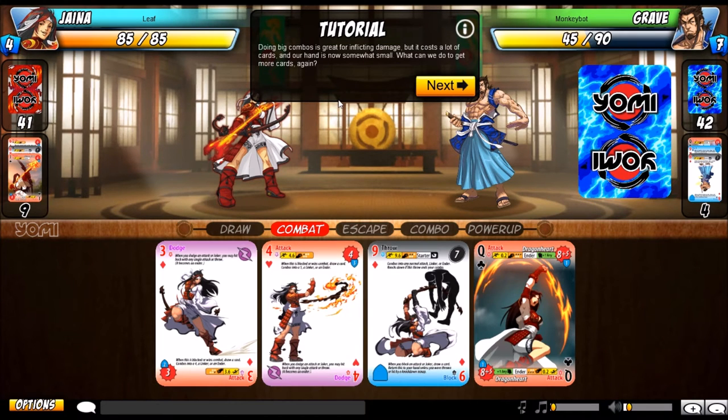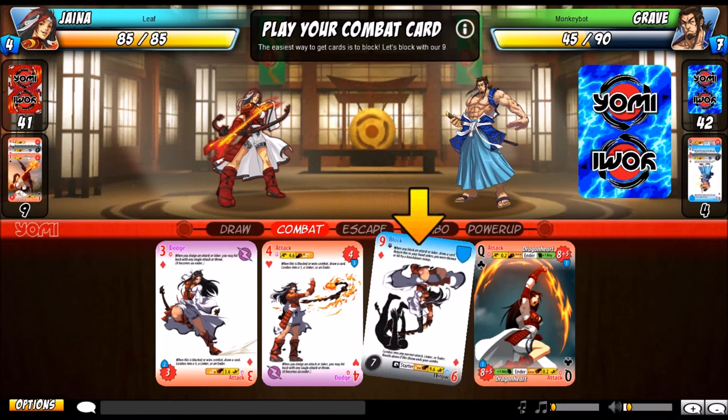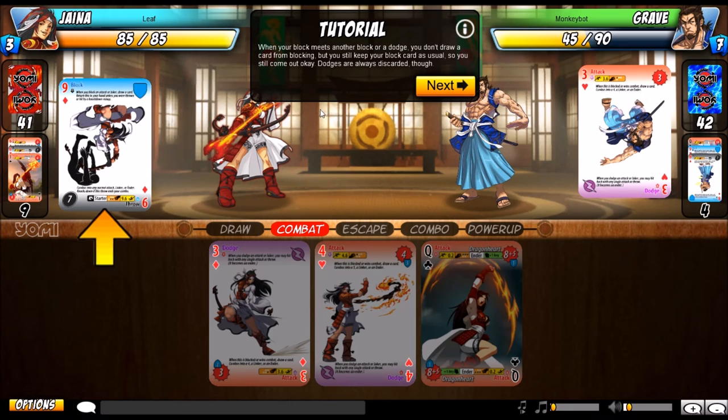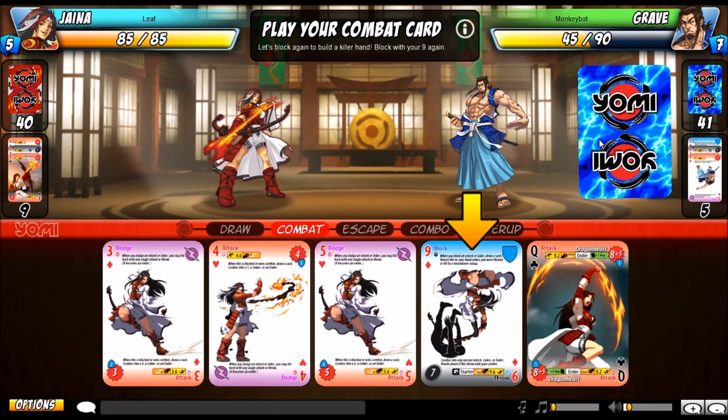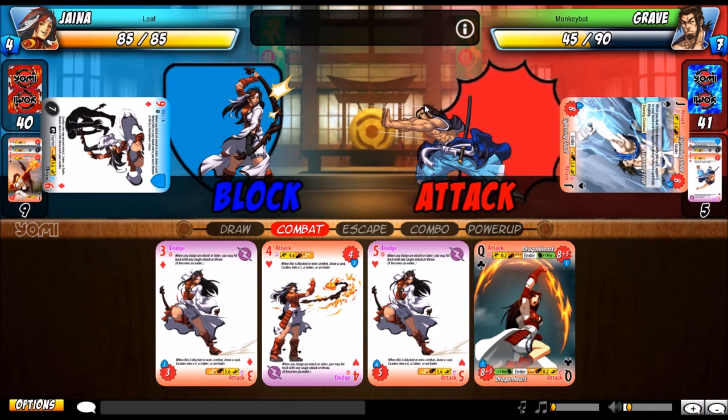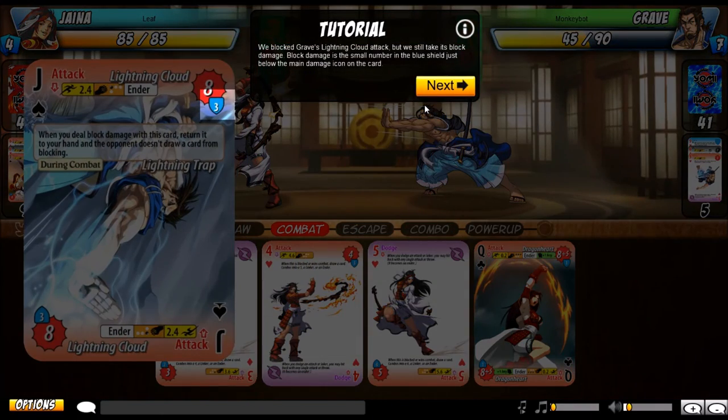Doing big combos is great for big damage, but it costs a lot of cards and our hand is now somewhat small. The easiest way to get more cards is to block. When your block meets another block or dodge, you don't draw a card from blocking, but you still keep your block card — so it still comes out okay. Dodges are always discarded though. Let's block again to build a killer hand — we block Graves' Lightning Cloud attack, but we still take its block damage, which is the small number shown below the main damage of the card.